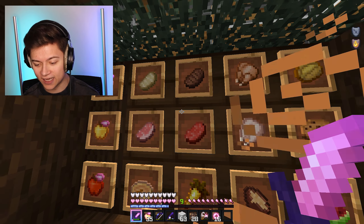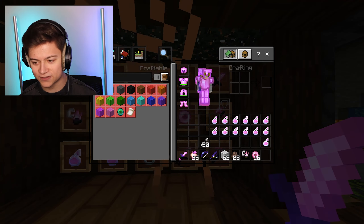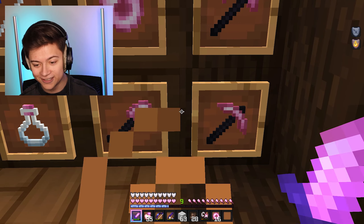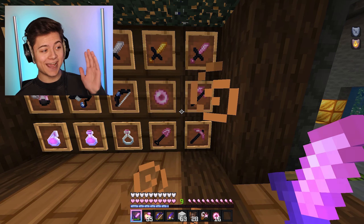We got the whole entire custom inventory looking super fire, the whole weapon reset which just looks so good — a true 10 out of 10 texture pack. Even look at the flint and steel, that's actually such a nice edit.